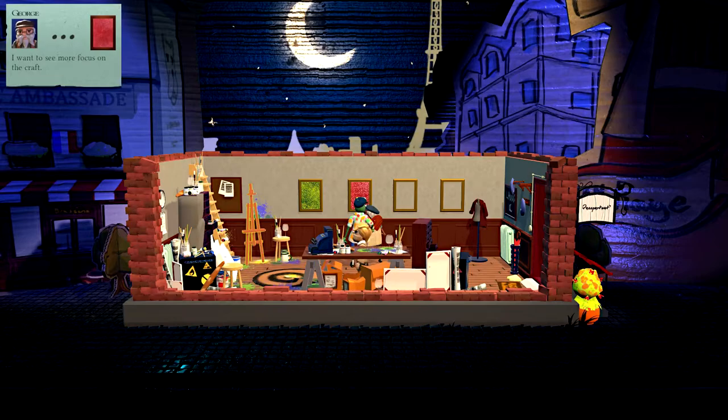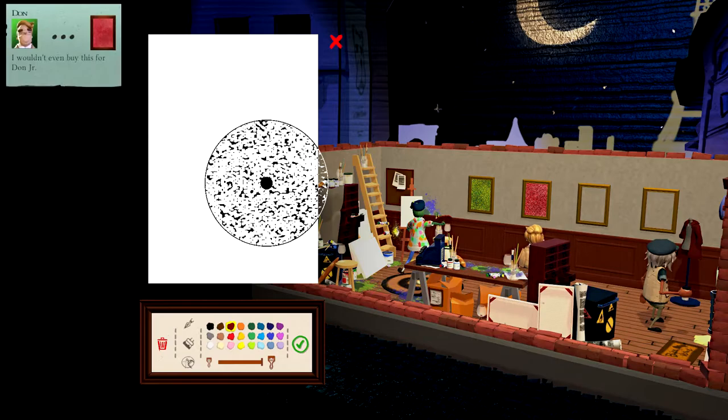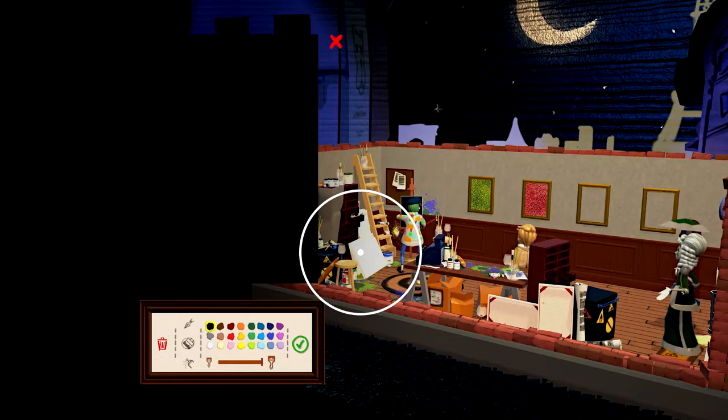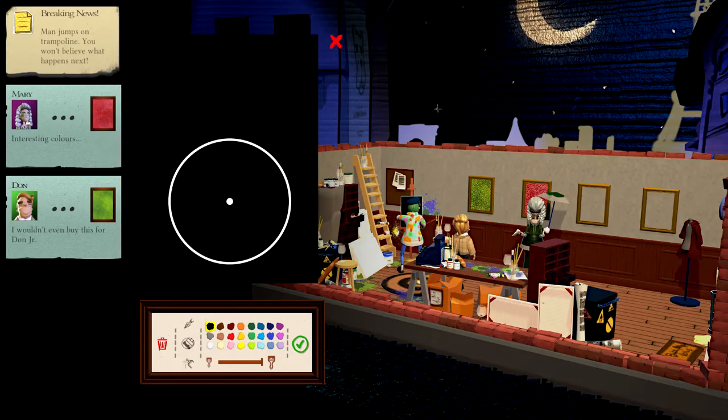We're going to do something entirely different in this episode, ladies and gentlemen. We're going to try to go for a couple of achievements at the same time. We are going to be replicating Vermeer's Girl with a Pearl Earring. I saw them recreate it in the trailer, so I'm wondering if that's how we get the achievement to replicate. We just need to be basically painting for 15 minutes — I've got a timer here, we're not going to stop until 16 minutes.